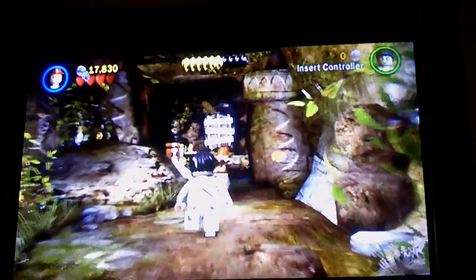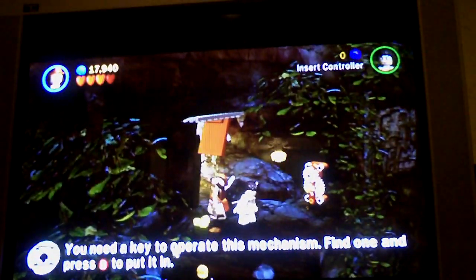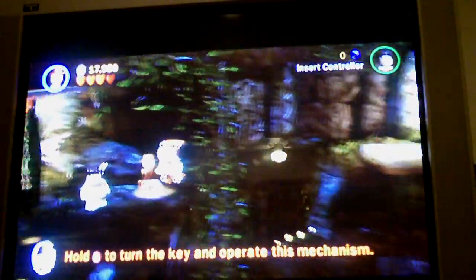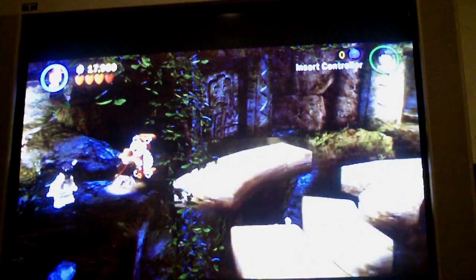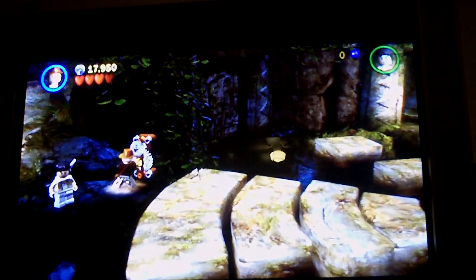These things are really good at killing the tarantulas. So now grab onto this vine and there will be a key there — use that key in here. This will turn the things and it will line them all up.